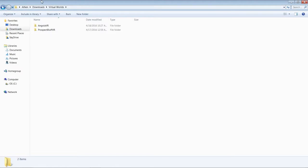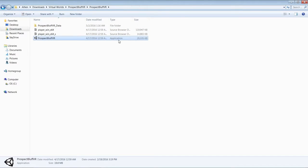To start with, you'll need to locate your Prospect Bluff VR or Angola VR folders. They should automatically be in your Downloads folder, unless you chose to download them to a specific other folder. I put mine in a subfolder within my Downloads folder. Once inside the Prospect Bluff VR folder — that's the one I'm going to be using for this example — you'll need to click on the Prospect Bluff VR application file.